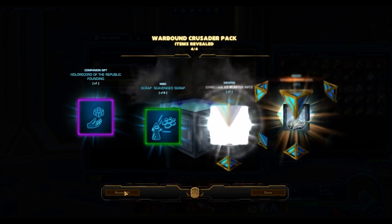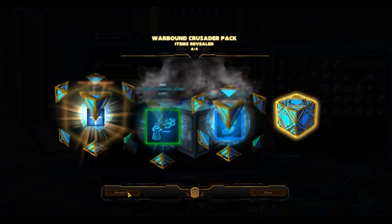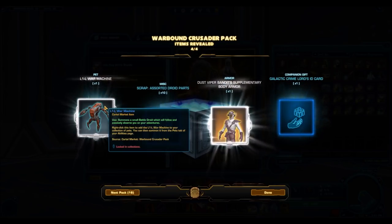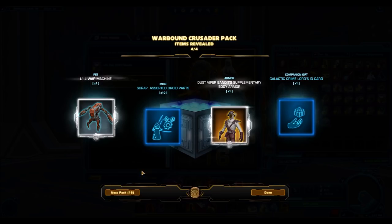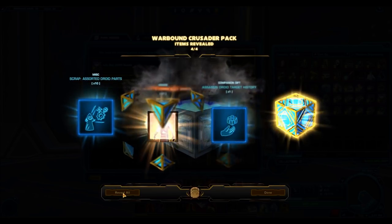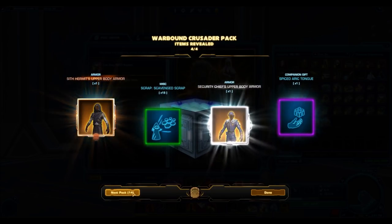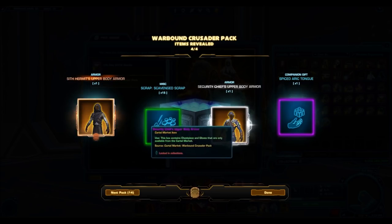We've got the Corellian Sniper Rifle — not too crazy about that. And the Sith Hermit. Interestingly, this Cartel pack has only one bronze armor set, which is the Sith Hermit. Normally you'll see at least two, if not three bronze armor sets, so I'm expecting a lot of those Sith Hermit armor sets to drop. We have the L1 War Machine — a straight-up reskin of pets we already have, just a different color. The Dust Viper Bandit's okay, I kind of like the upper body armor. Another gold one — the Nathema Vorklau Handler License! I'm getting super lucky. Already got a Platinum item and then a gold item, which is the creature companion. It looks kind of like a crab, but it's as big as the Wampa, so it's pretty unique.